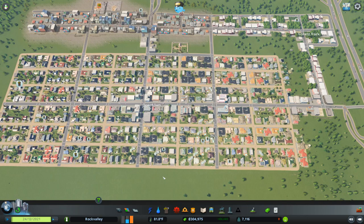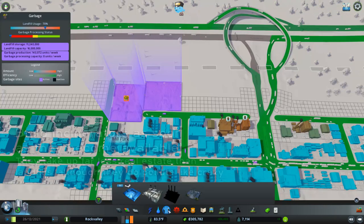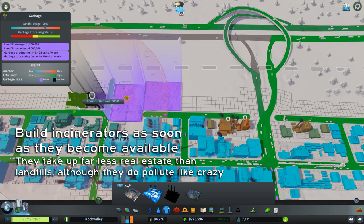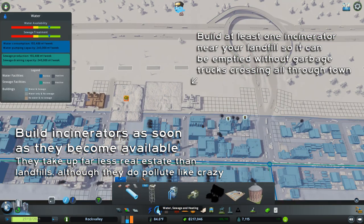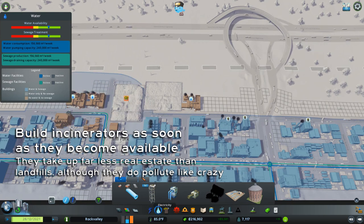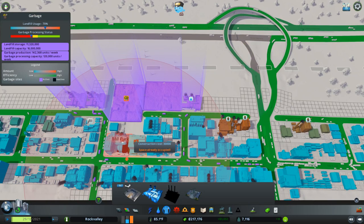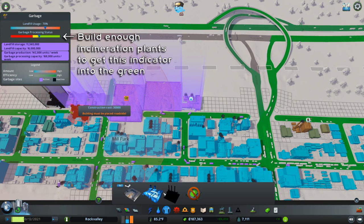With those being covered, let's get to building ourselves some incinerators so we can start emptying out these landfills. I'm going to build them all the way out here next to my highway because I want the pollution to all stay in my industrial area. I'm going to need several of these. I'm going to build one close to this landfill because I need to empty these in order to demolish them — which is one of the reasons why I don't like landfills. We just need to add enough so that the garbage processing status gets above yellow and into the green, and now we've achieved that.